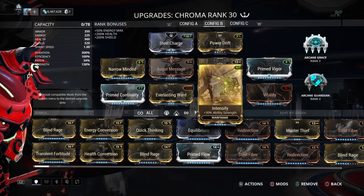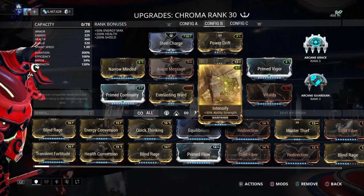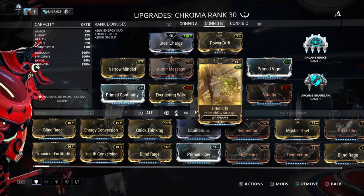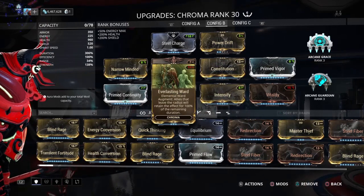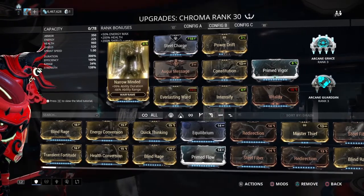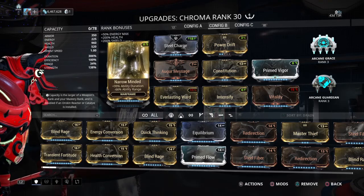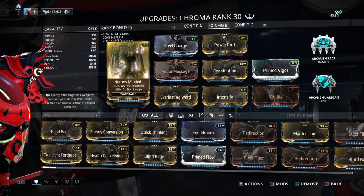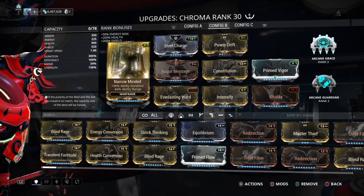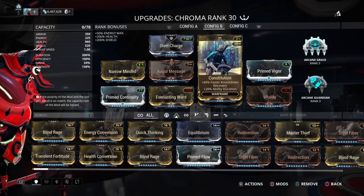— giving a bonus of 107 percent speed to those, so really fast reload and really fast switching between weapons. I throw on Everlasting Ward so that other people on the team get that same bonus. That's purely based on duration — the reload speed and holster rate are not strength-based. So duration is key; don't put anything that's going to compromise duration whatsoever.